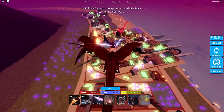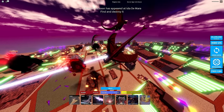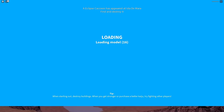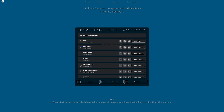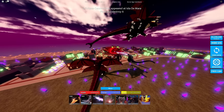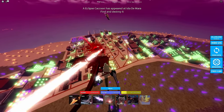To destroy the cocoon easily, you need one strong kaiju. I recommend Destroyer because it can fly, it's strong, and it's an end-game kaiju. But if you don't have Destroyer, there are alternatives such as Monster Zero, Godzilla Ultima, or whatever strong kaiju you have. Use that to destroy the cocoon.